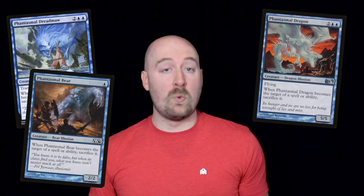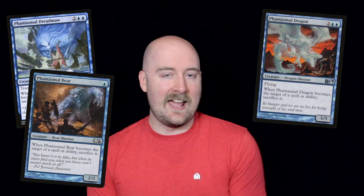Phantasmal Dragon from M12 gave you a 5/5 flyer for just four mana, with the drawback of it being extremely vulnerable to any sort of spell or ability, because those would dispel the illusion. This is the side of blue that I really like — mind games that aren't all about counterspells and permission. This card and its cousins force your opponent to be the one with answers for a change. M12 also gave us Furyborn Hellkite, which I put in a deck along with Geosurge and Goblin Arsonist. Attack with a goblin, and almost no matter what your opponent does, you're getting a 12/12 on turn four.